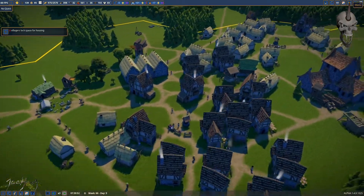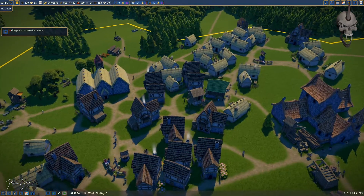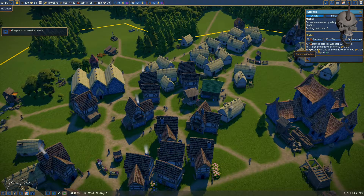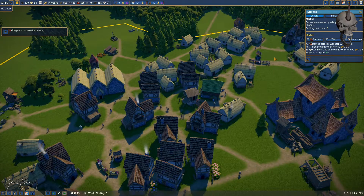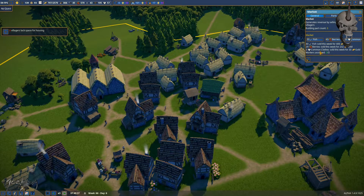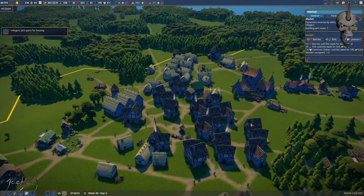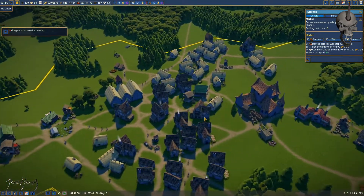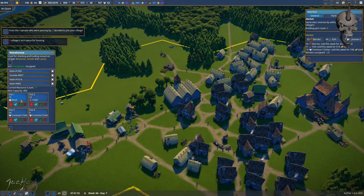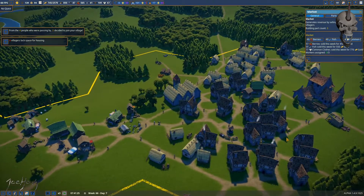Everything is going pretty well. This guy's zero and zero but if you look at the markets they're performing — he's got 12 in stock and he's sold 69 clothes this week. This one over here has sold three but he's got 26 in stock. It's like the people in these upgraded buildings buy a lot more clothes. We've still got wool and cloth, so yeah, that's working out for me.